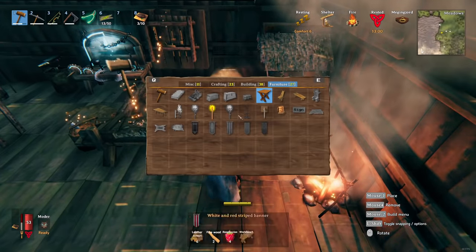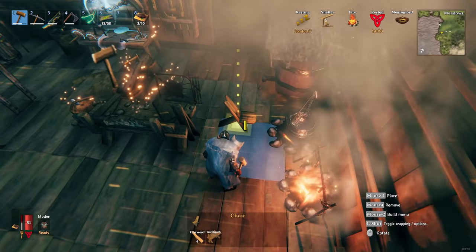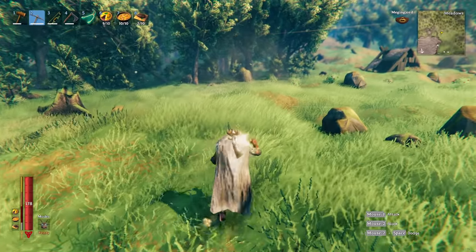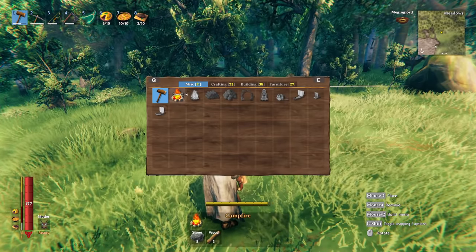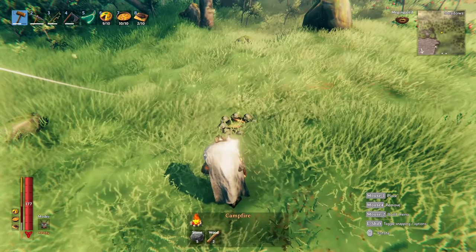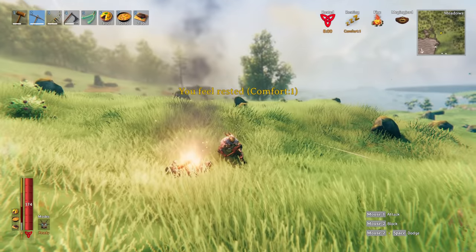You can increase your comfort level really easily by just building furniture. For example, if I build this scuffed chair it will add 2 more levels to my comfort. So what happens if you aren't in or anywhere near a base? Well, don't worry — you can always apply the rested buff. Just build a campfire. A campfire requires 2 wood and 5 stone, so it requires basically nothing. Build the campfire, rest for 20 seconds, and boom — you'll have the rested buff.